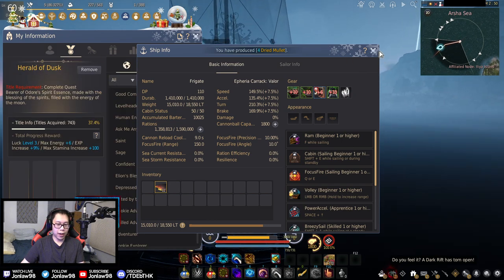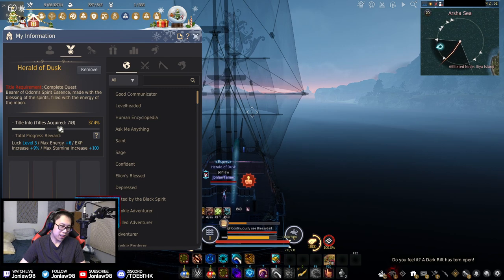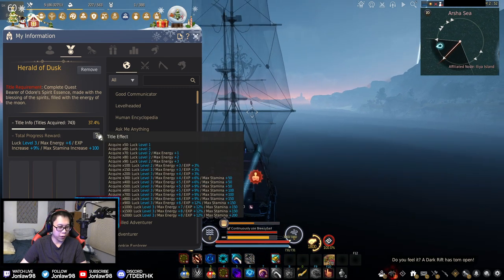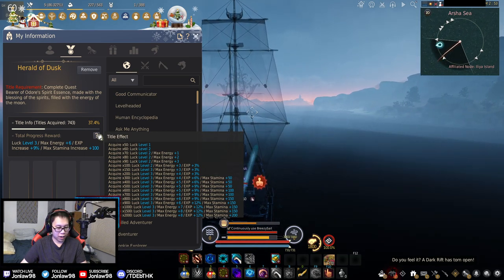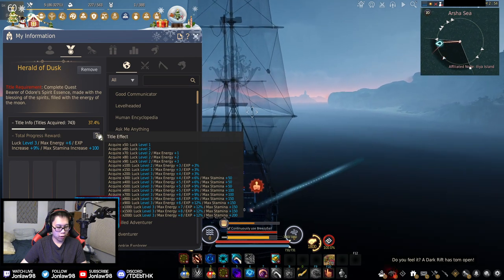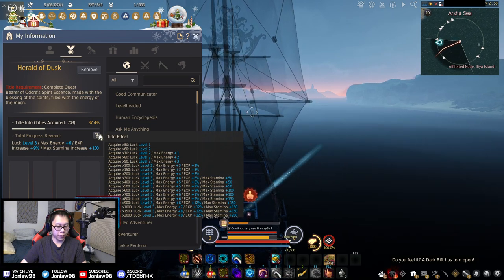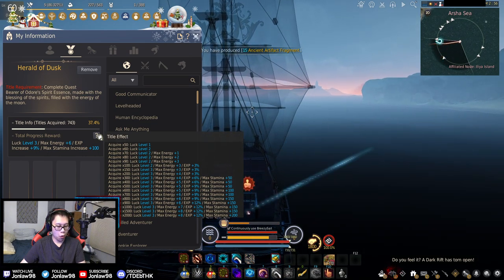Now that I think about it, the next barter bonus I get is at 800 — I thought it was every 50 but apparently it's every 100. From 700 to 800 I get an extra 50 stamina. That's pretty good.